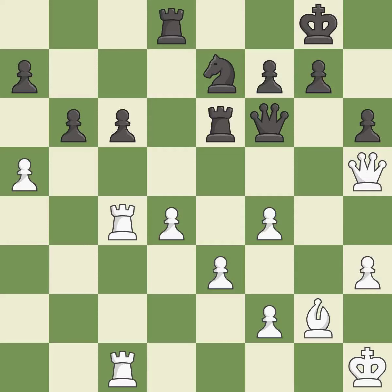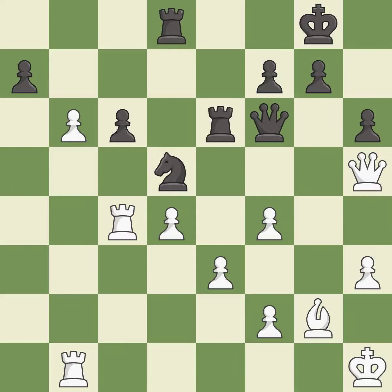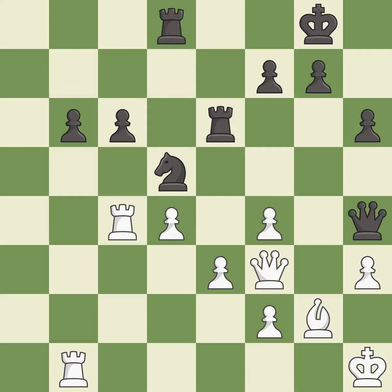Only one move worked there, and this wasn't it. This ignores an opportunity to threaten winning a pawn — it is a miss. That's fine — it is good. The pawn is now adequately defended — it is excellent. This permits the opponent to create a passed pawn — it is an inaccuracy. Takes back — it is best. A solid choice — it is excellent. This is not the best — it is an inaccuracy. This doubles the rooks onto a single file, which allows them to team up to create threats — it is best.